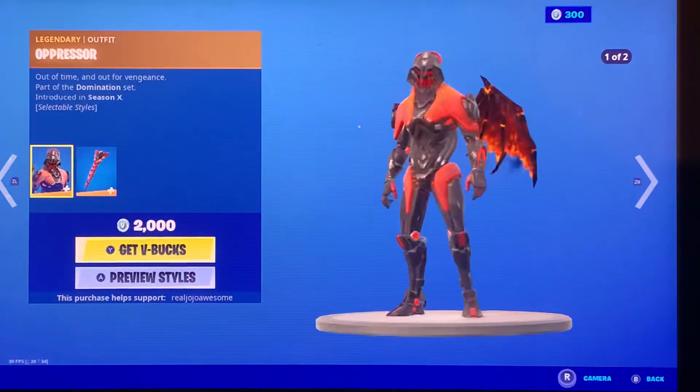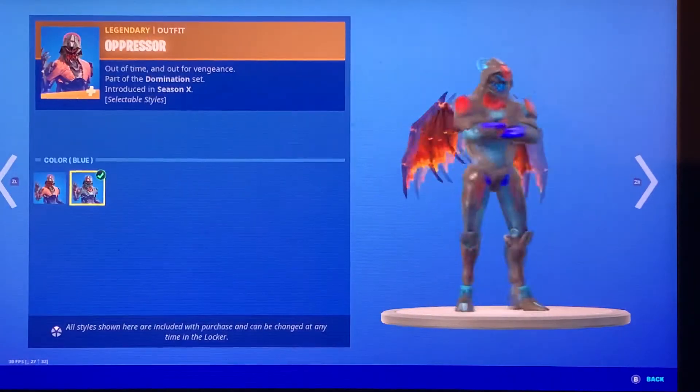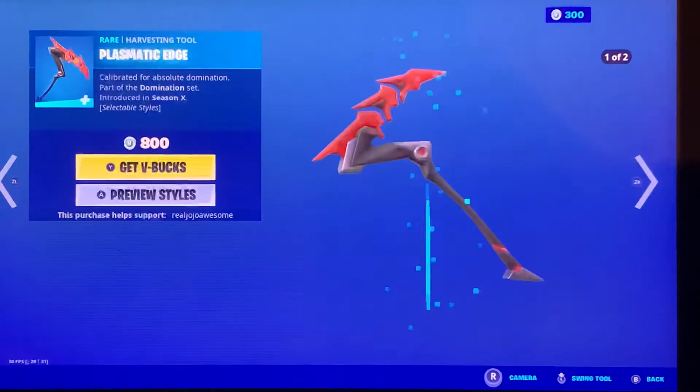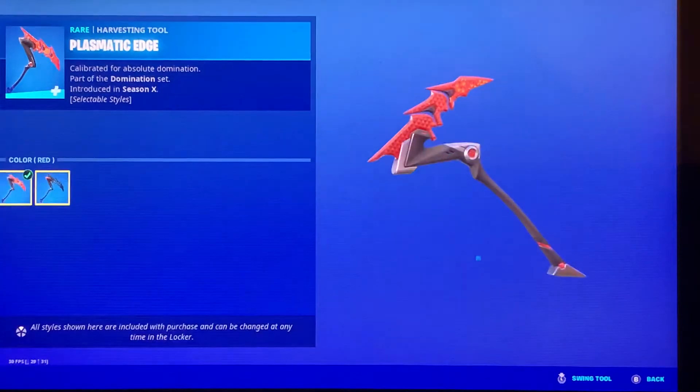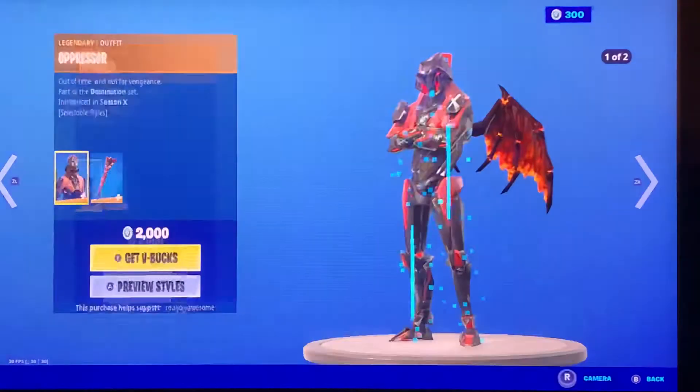Presser is here. The Exospine — they both have added styles, the blue color. The Plasmatic Edge pickaxe, which also has an added style, and the Angled Fired wrap.